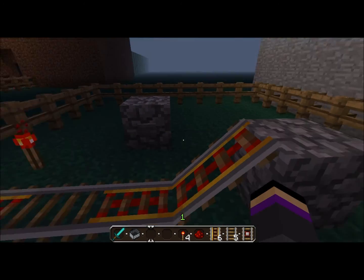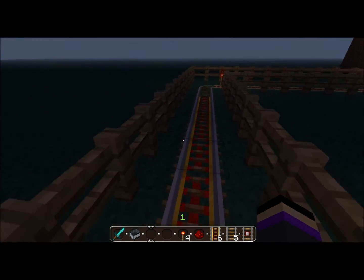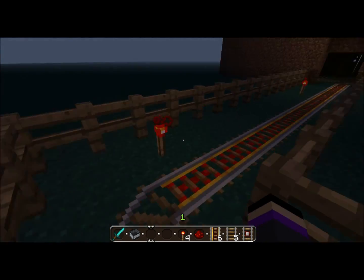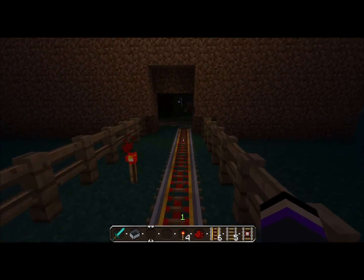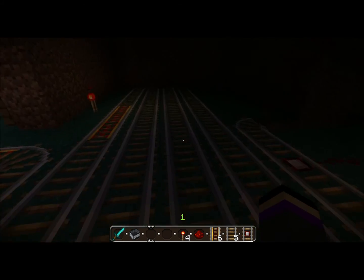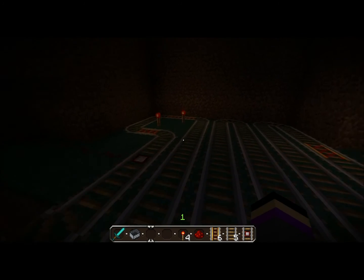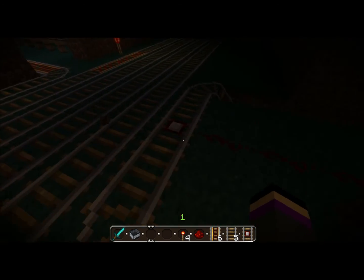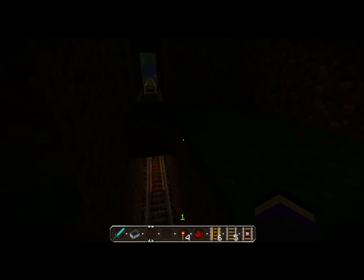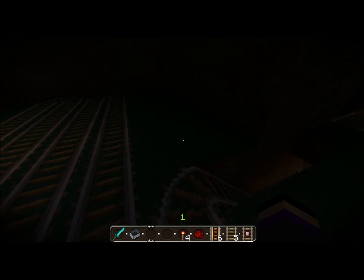If you press that button, it activates the track and then you go down. Whee! Then you make a turn, and then you see bats. And then there's this weird loop-dee-loop thing going on. You go that way and then you get to this detector rail which opens the door. I put rails there — you might think you're going there, but you're not. You're going down here.